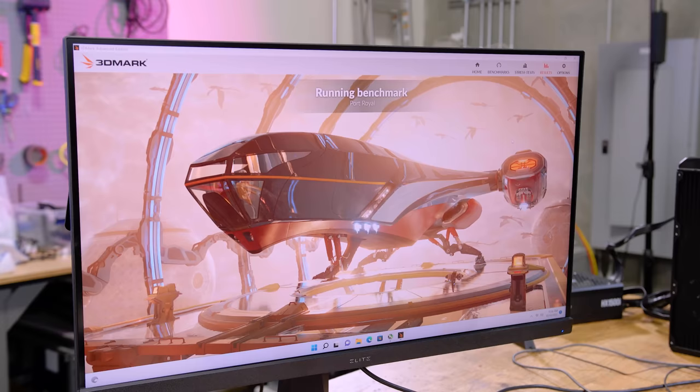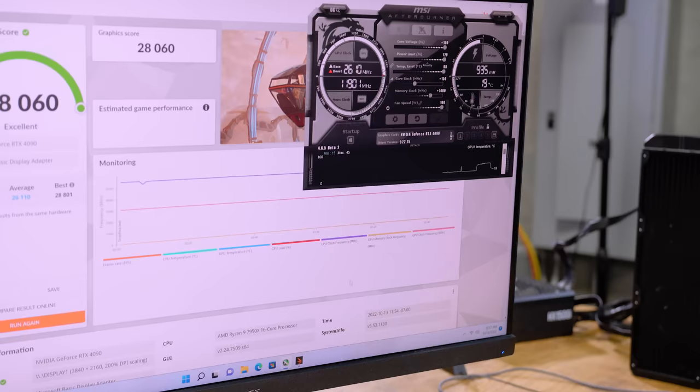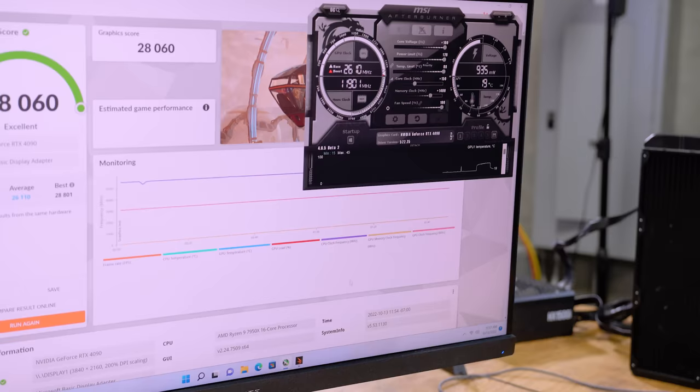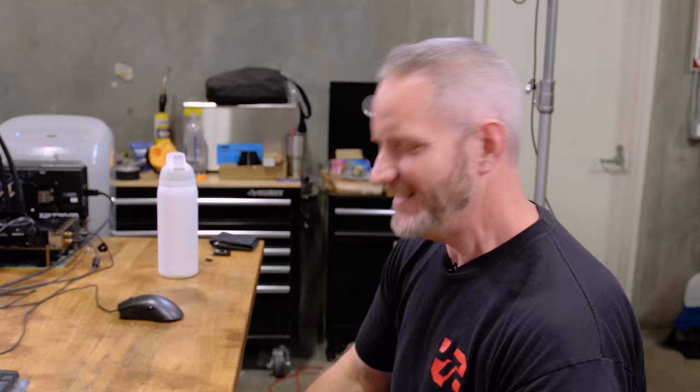We completed — I just need to see what the score is and what the clocks are. See, that's already my highest score. I had 28,040 or something before. Clock speeds: 3045. That's my highest score at a lower frequency. 28,061.